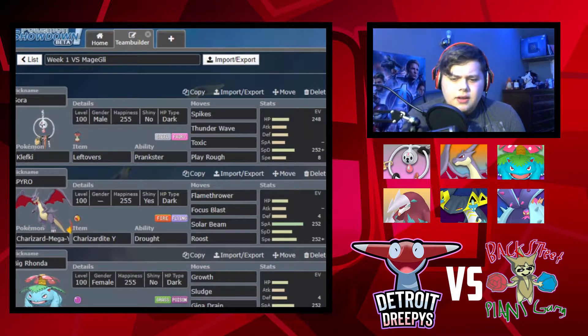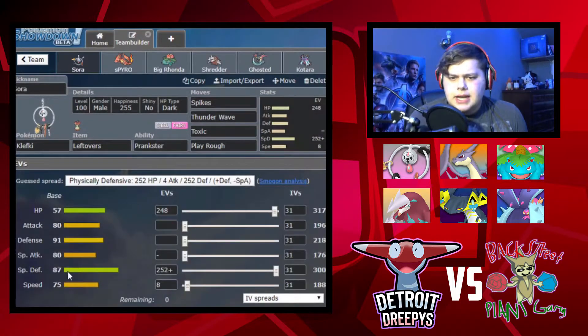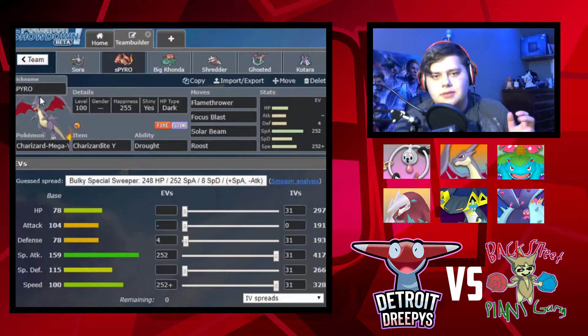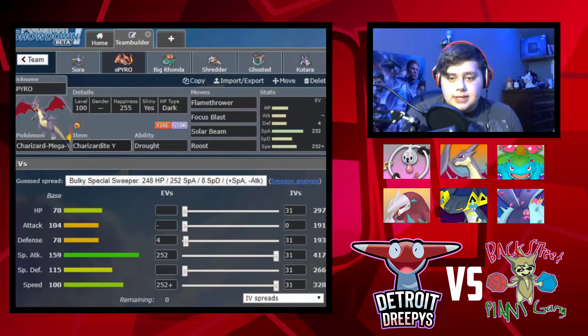Here's what I have this week: Sora the Clefki with Leftovers, Prankster, Spikes, Thunder Wave, Toxic, and Play Rough - Careful Nature. Pyro the Mega Charizard Y - named after Spyro the Dragon and Pyromania - with Charizardite Y, Drought ability, Flamethrower, Focus Blast, Solar Beam, and Roost, rocking a Timid Nature.